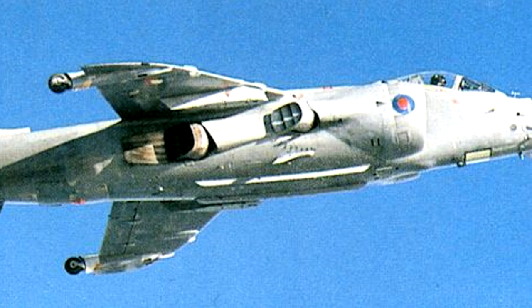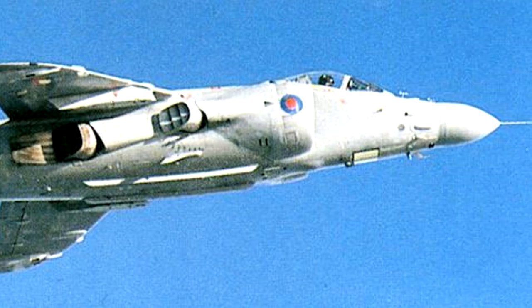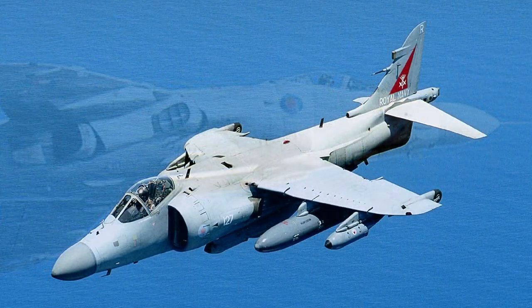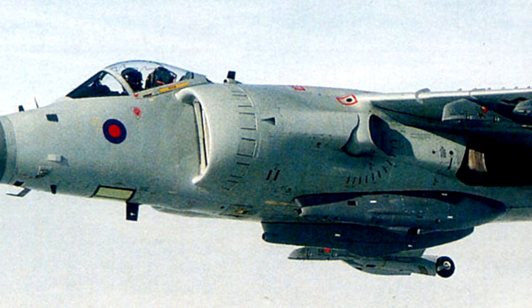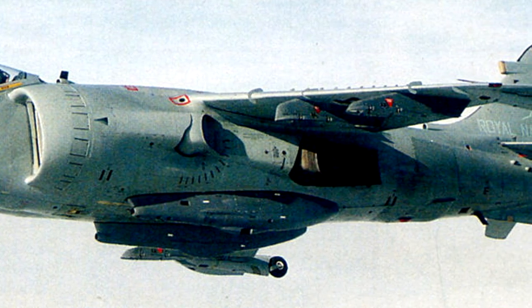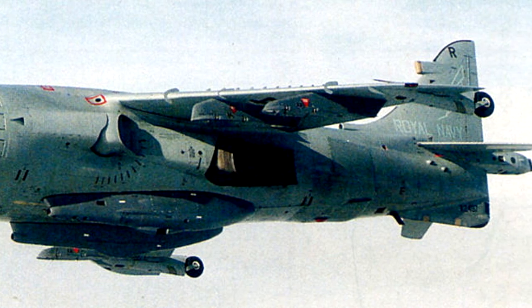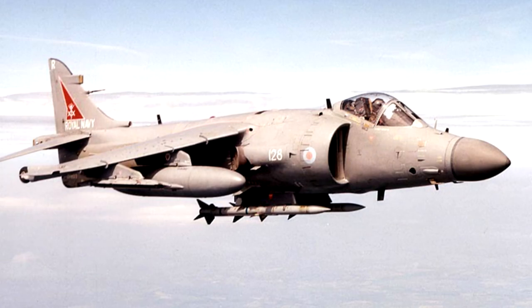The aircraft was also provided with the capability to carry twin Aden cannons underneath in a pod — a standard feature on the Harrier family — as well as the BAE Sea Eagle anti-ship missile, the ALARM anti-radiation missile, and various unguided iron bombs, widening the use of the Sea Harrier considerably. The aircraft also received two AN-ALE-40 countermeasure dispensers, a Marconi Sky Guardian RWR, and an improved nav-attack system.